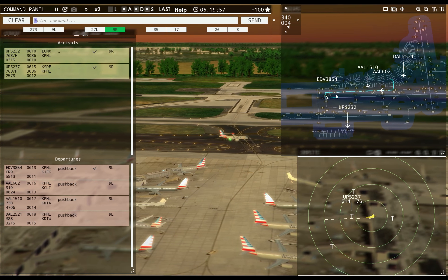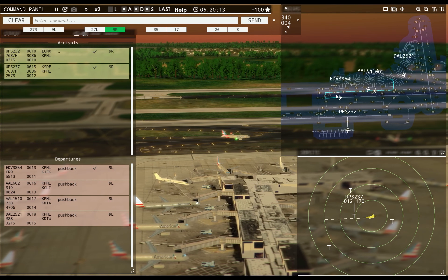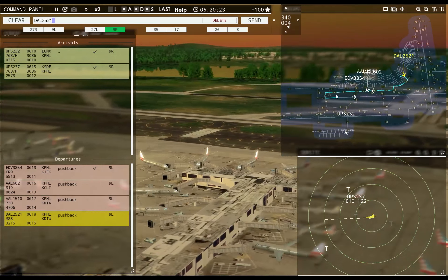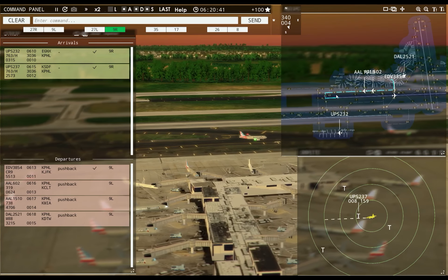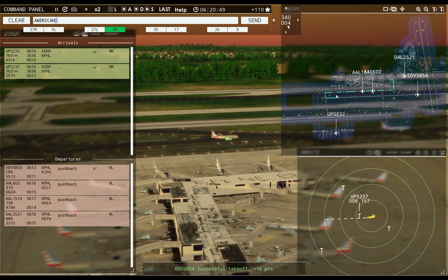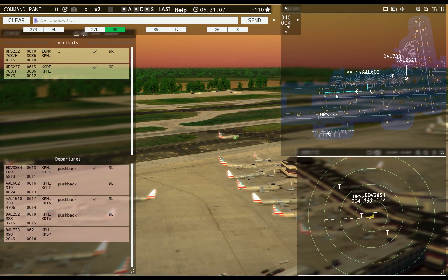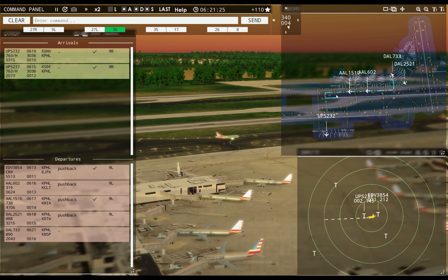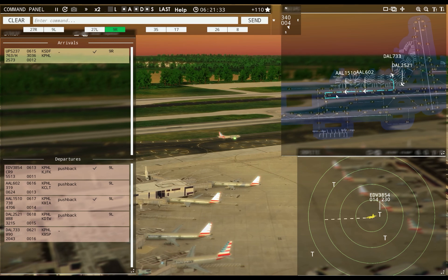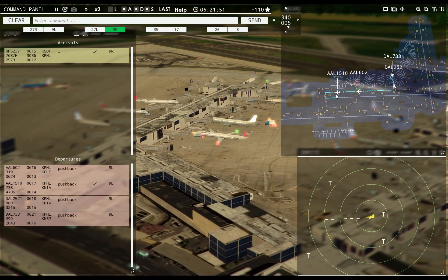American 602, hold short of taxiway Kilo 4. I didn't really have to hold you — you're gonna make it. Philadelphia Ground, Delta 2521 ready to taxi. Delta 2521, continue taxi. American 602, continue taxi. American 1510, runway Niner left, climb to 1500, on reaching contact departure, cleared for takeoff. American 602, runway Niner left, line up and wait. Philadelphia Tower, Delta 733 requesting push and start. Delta 733 pushback approved, expect runway Niner left.